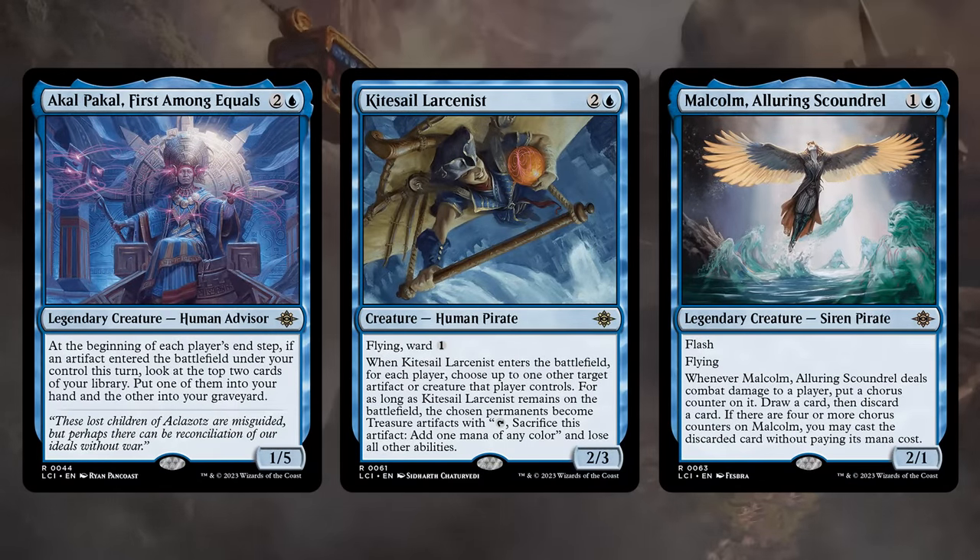In blue the power level drops a bit compared to other colors, but there are still some nice rares. First Among Equals can provide card advantage when artifacts enter. The Larcenist is essentially a removal spell as long as it sticks around as a 2-3 flyer with Ward 1. And the Alluring Scoundrel is a 2-1 with Flash and Flying that when it hits the opponent can also give us additional card selection.